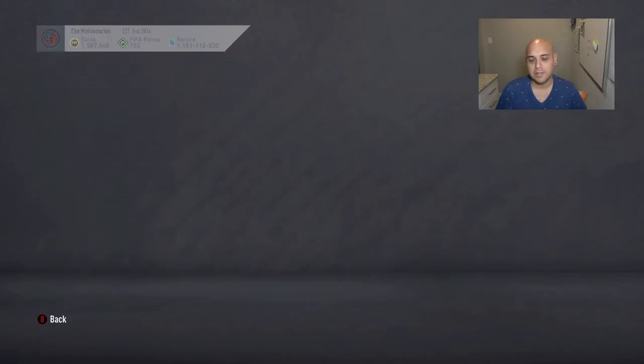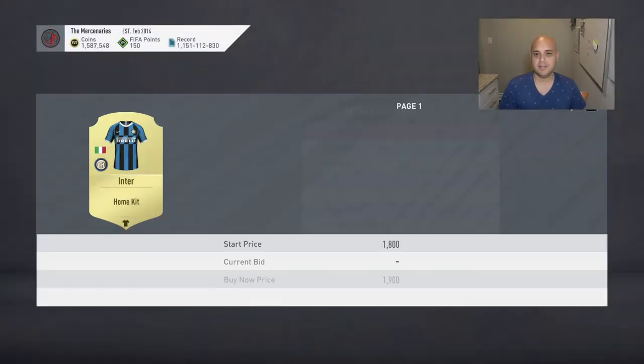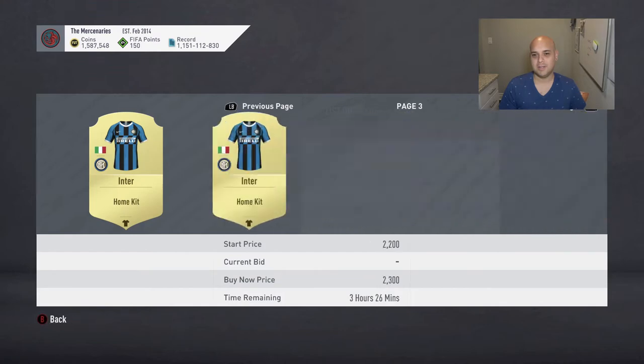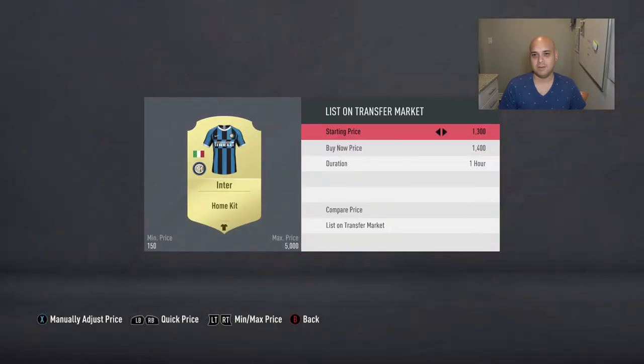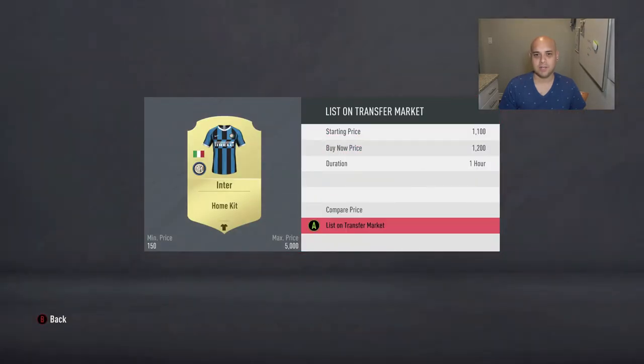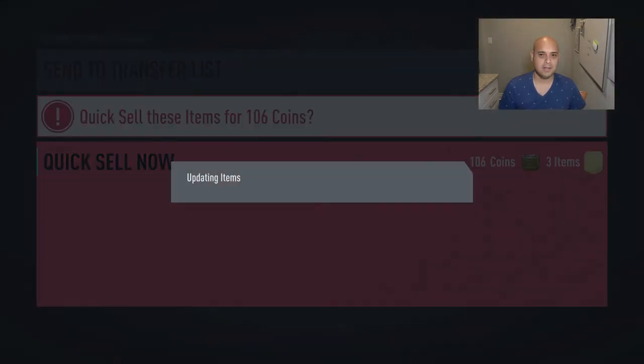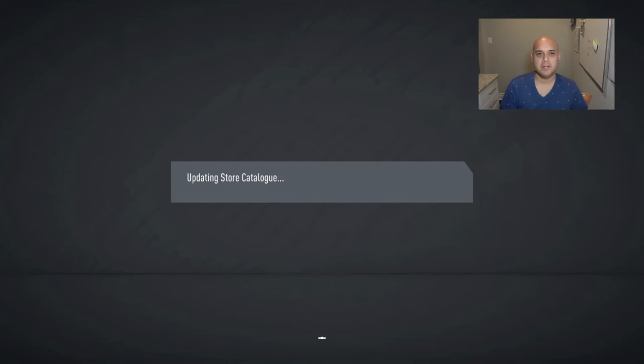This I can probably sell for 200 coins. And this is a nice jersey — wow, it goes for 1,000 coins. I'm almost going to get lucky at 1,200. I didn't realize I had that Inter jersey — I'm going to try it out, it looks pretty good.